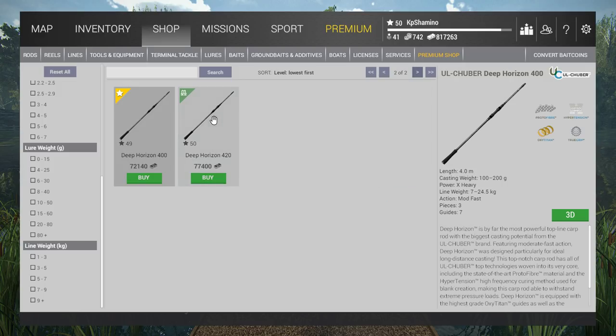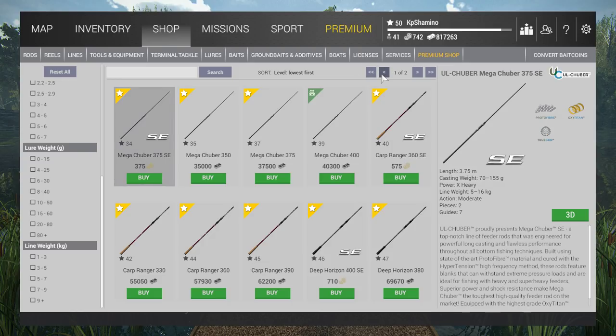Carp rods are very heavy — the heaviest goes to 26.5 kilograms of test. They were added with the last update and are designed for carp fishing. The UK lake is a carp lake. I would not buy a carp rod before going to the UK, because in California or Germany it's very limited. The important restriction: you can only use boilies and pellets on carp rods — you cannot use anything else.